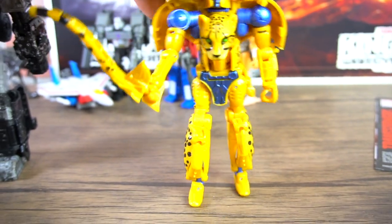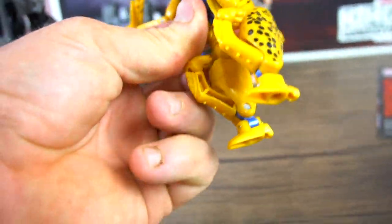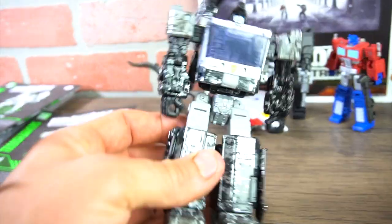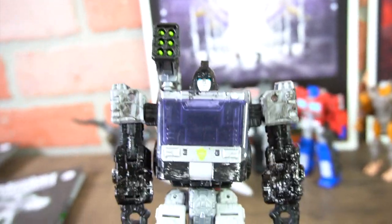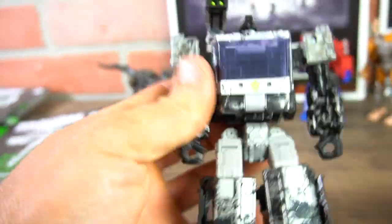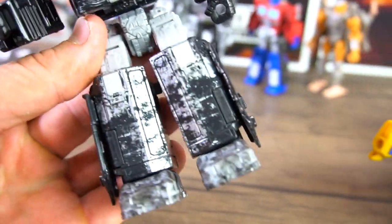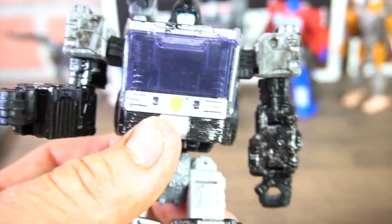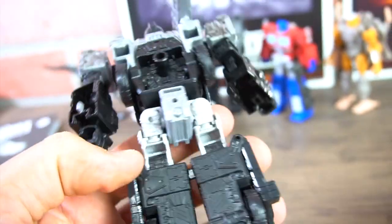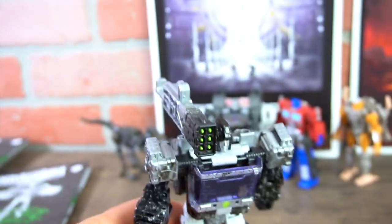Cheetor looks pretty cool in robot mode — the head turns, arms articulate, they bend at the elbow, and even at the knees. The legs have got the head right there on the front with green eyes. The Army Drone has a blaster up top with six shells, bends at the elbows, and has battle-damaged armor in black and silver with the Quintessa logo on the front.